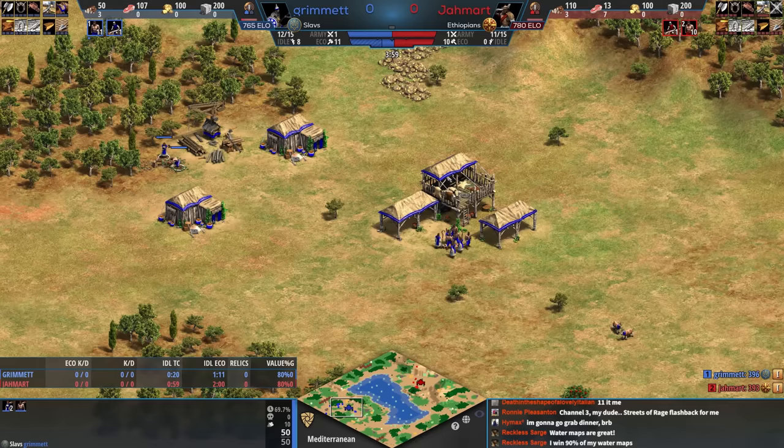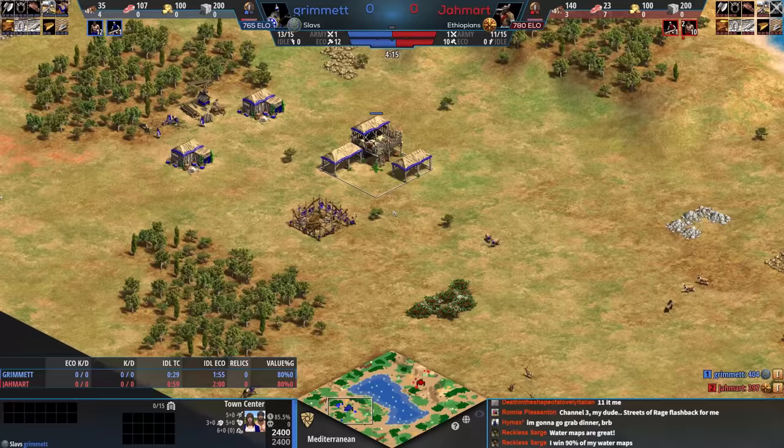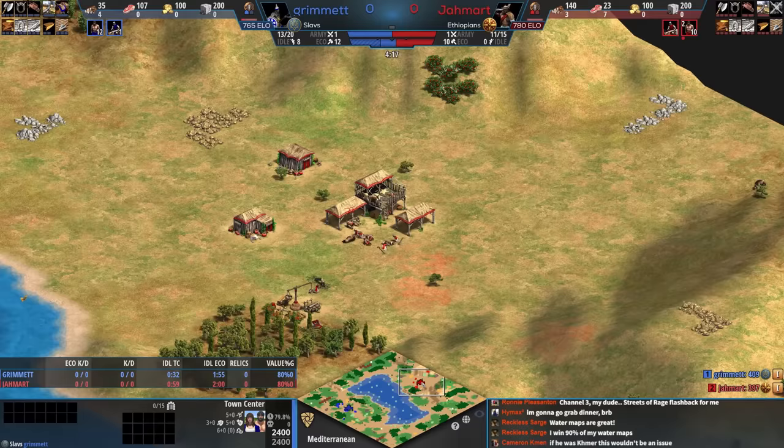Blue has now realized this, and now blue has forgotten some sheep underneath the TC, and now blue is going to make a house. This game is hard — we're going to see how things flow here for these two as they're working their way towards an eventual attack, possibly.